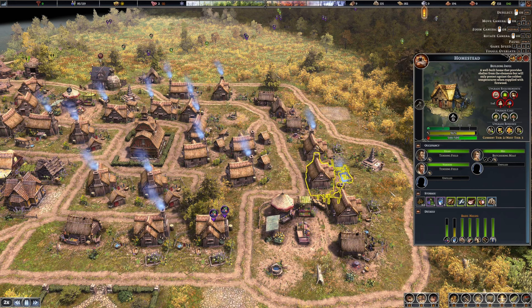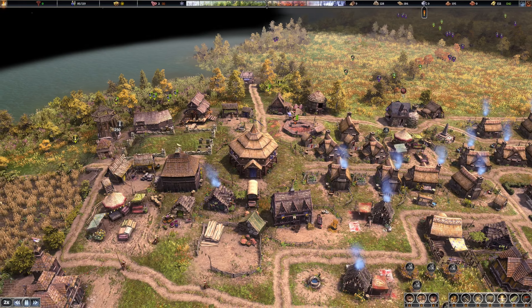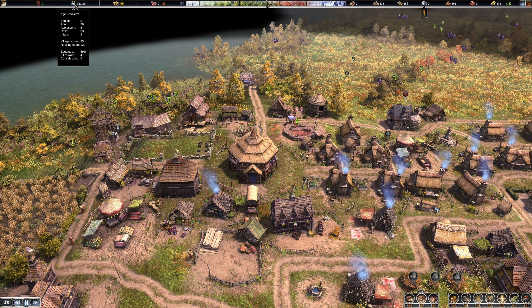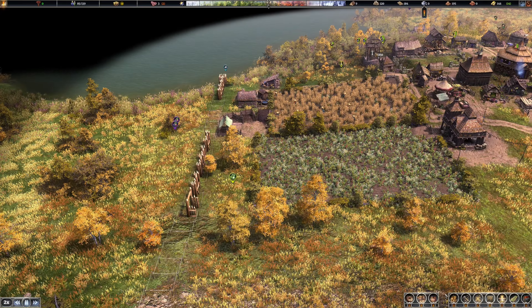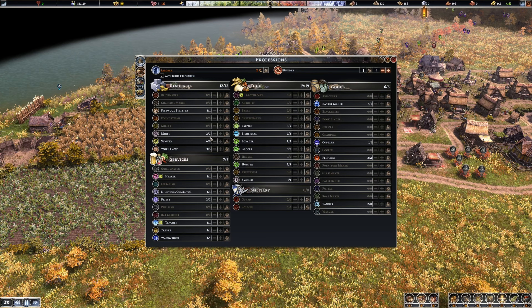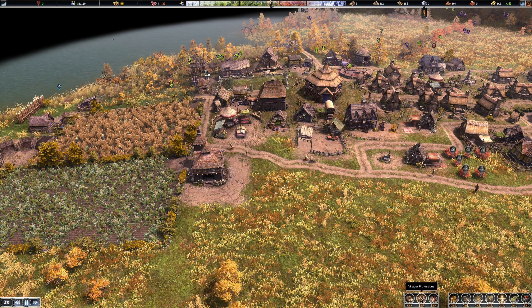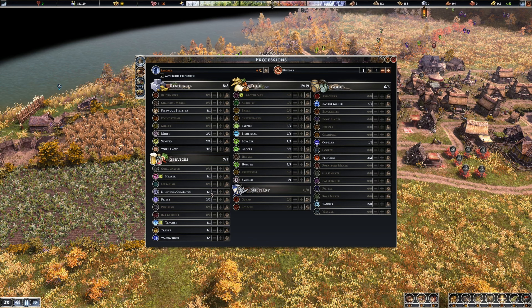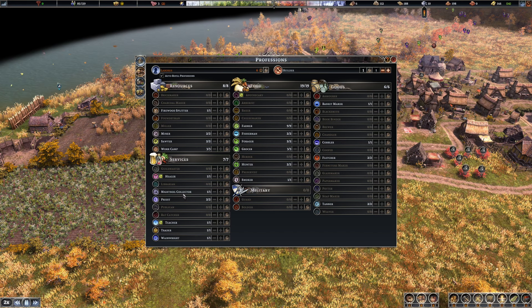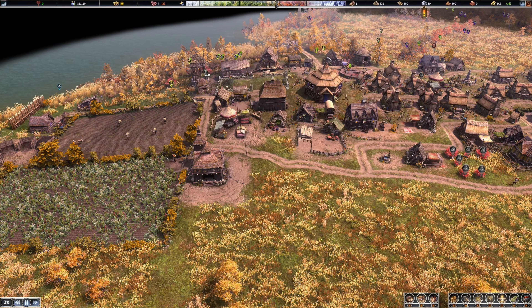So we need someone to move in here — a lot of unfilled houses, that's why. 85 citizens. The wall probably has no one working on it. Let's see — fire splitter one, miner two, saw — that's one I don't need that many people on. Work camp three, healer one, collector, priest two, teacher one, trader, wainwright — that's probably the wagon maker — farmer nine, fisherman two, forager two, grocer two, hunter two, smoker. Nothing's really excess — that's good.